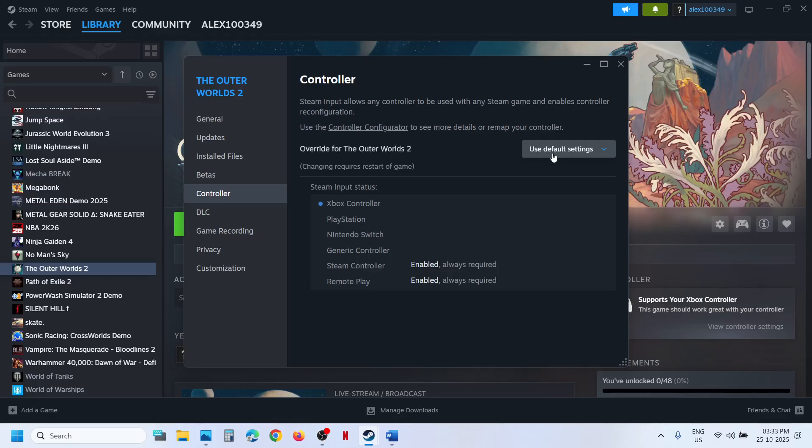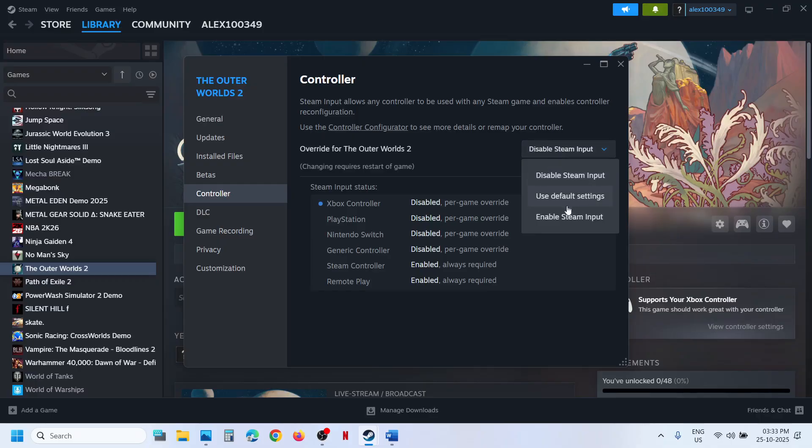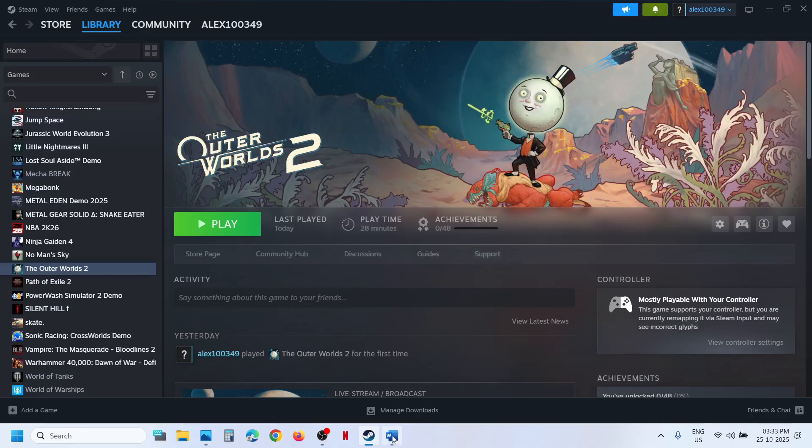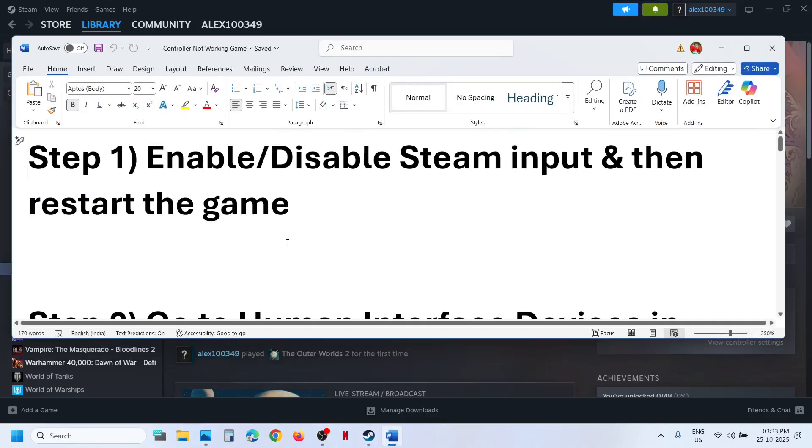Over here you can see the override option. You can select 'Disable Steam Input', relaunch the game, and then check. If that does not work, you can enable Steam input and then relaunch the game and check. So try both one by one and then relaunch the game.